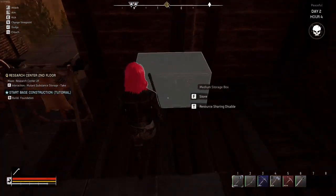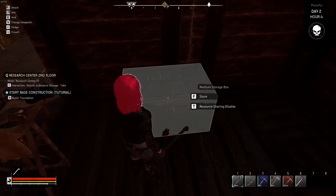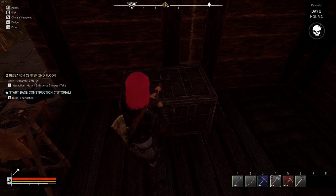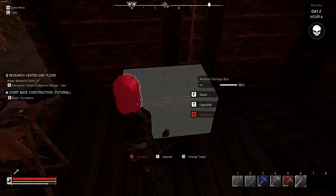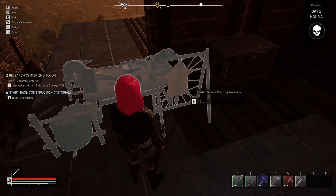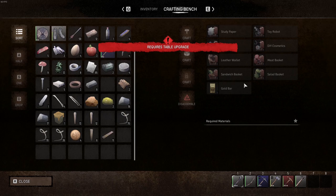Continue building right here. That thing's full. Can I upgrade it? Let's see, number four... number six. Can I upgrade it? No, I need processed leather. That's what I was in here before — trying to figure out where the processed leather is. This looks like the thing for the processed leather, but I don't see where the processed leather is.